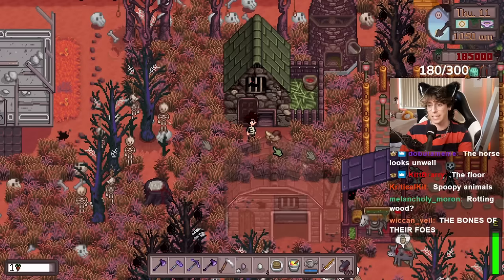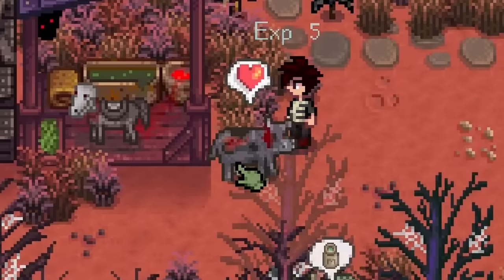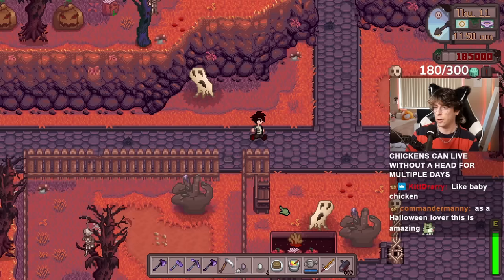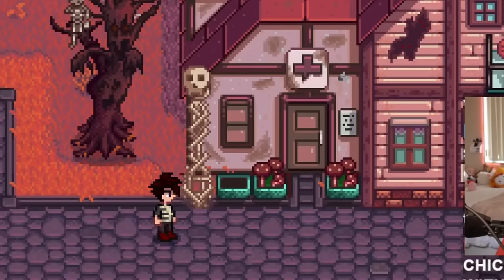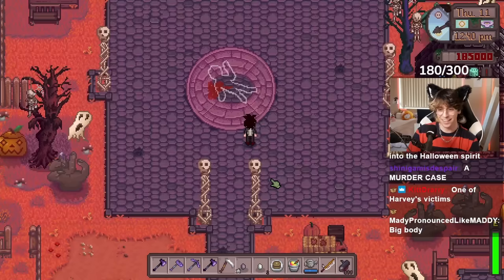That's really creepy, I don't like that. What do the cows look like? The cows are zombies. Can we eat that flesh, or is it just going to be too rotten? Look at the township. What happened to Pierre's? Who are those things hiding in there? Is that pumpkin, like, vomiting blood? Who died here? Lewis, who did you murder in the town square?